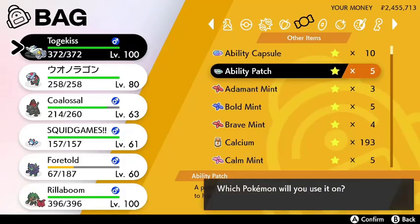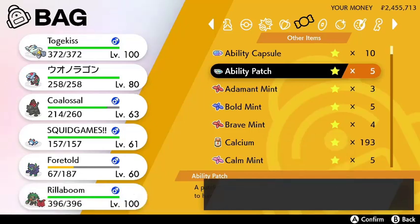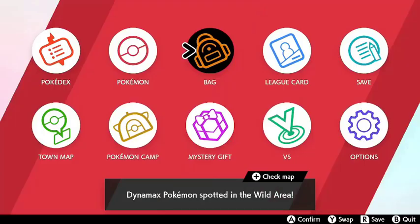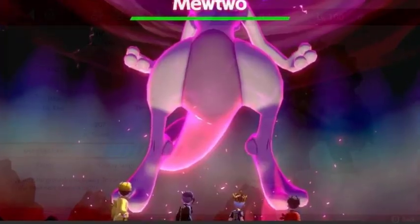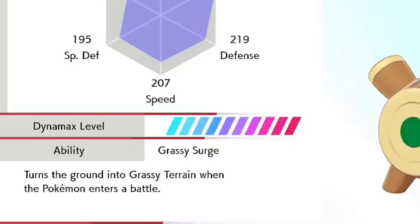The ability patch is quite expensive — 200 Dynite Ore, to be exact. So it's recommended that you begin this whole process with a Pokémon that naturally has its hidden ability. Either that, or just stock up on Dynite Ore by playing a lot of Dynamax adventures. But hey, we got Grassy Surge now.